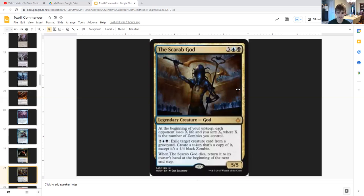The Scarab God is a 5/5 legendary god for three generic, a blue, and a black. At the beginning of your upkeep, each opponent loses X life and you scry X where X is the number of zombies you control. For two generic, a blue, and a black you can exile a target creature card from any graveyard and create a token that's a copy of it except it's a 4/4 black zombie. When the Scarab God dies it returns to your hand at the next end step, so it essentially guarantees your opponents never get their creatures back from graveyards while putting their creatures onto your battlefield.